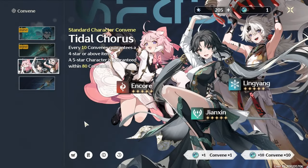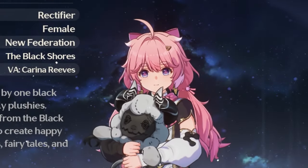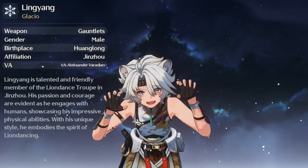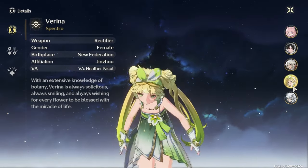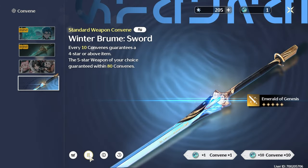Moving on to the Standard Banner, it's pretty much exactly the same as the standard banner in Genshin — well, almost. Every 5-star you get will be a 5-star character, not a weapon. Which leads us to our next banner: the Standard Weapon Banner. Yeah, a whole banner just for standard weapons.